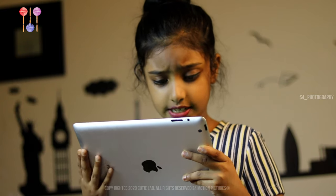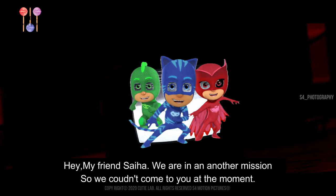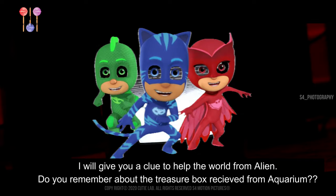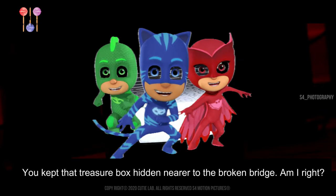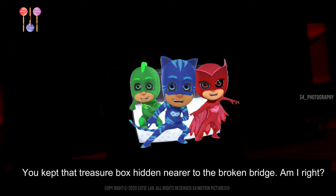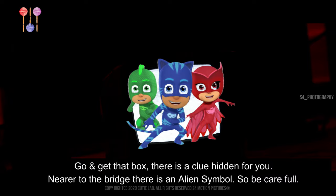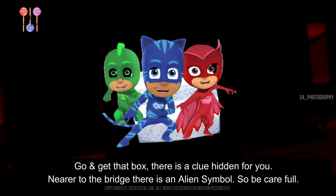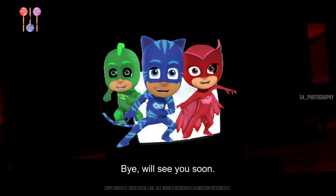Hey PJ Masks, I need your help. Come here. Hey my friend Seha, we are in another mission, so we couldn't come to you at the moment. I will give you a clue to help the world from aliens. Do you remember about the treasure box received from the aquarium? You kept the treasure box hidden near to the broken bridge. Am I right? Yes, I remember. So go and get the box. There's a clue hidden for you. Near to the bridge, there's an alien symbol, so be careful. Bye, we'll see you soon.